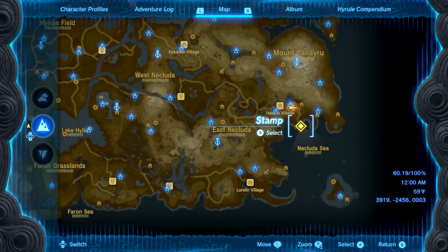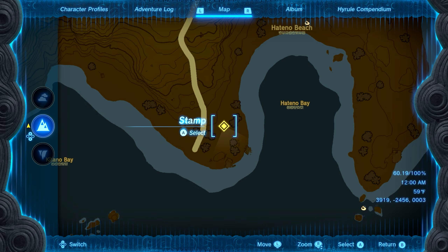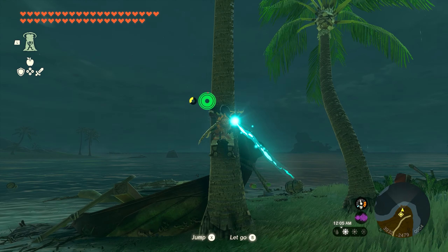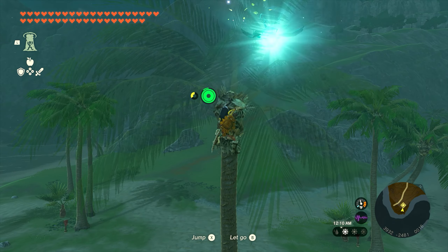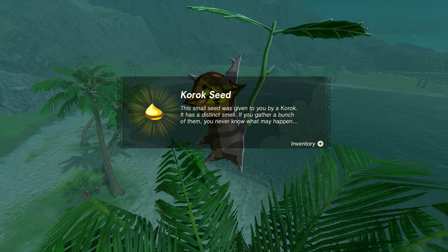Number three is going to be found on the smaller peninsula that's just west of Hatino Bay. There's going to be a couple of trees — you want to climb the one that has the boat leaning up against it. When you climb up to the top of this palm tree, you'll see a little cluster of leaves that you can interact with, and you'll get seed number three.